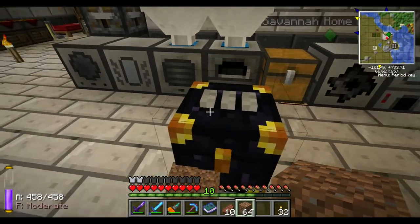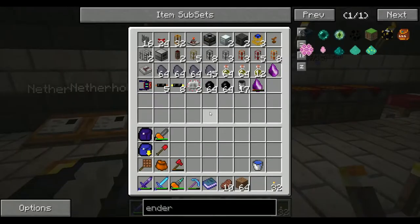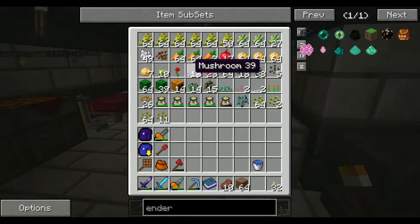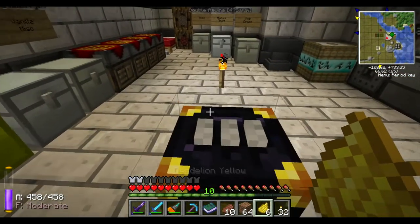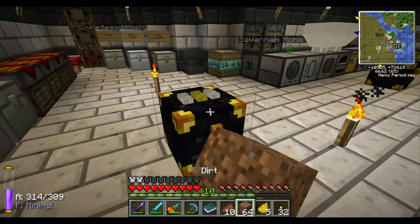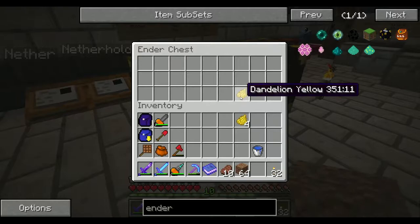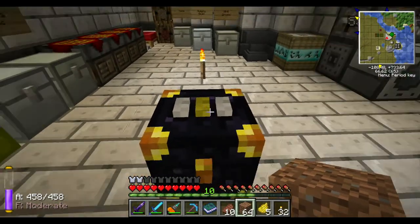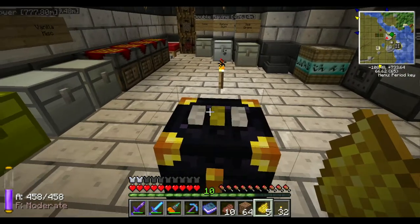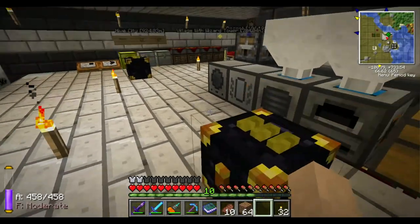The cool thing about these ender chests is that they're color coded. This one is white, white, white. So now if I go get some yellow dye and dye this middle one yellow, that one doesn't open - they're separate. You can actually have 16 times 16 times 16 different color combinations, which is a lot. I'm just going to make this all the way yellow - as you can see they're both connected again.